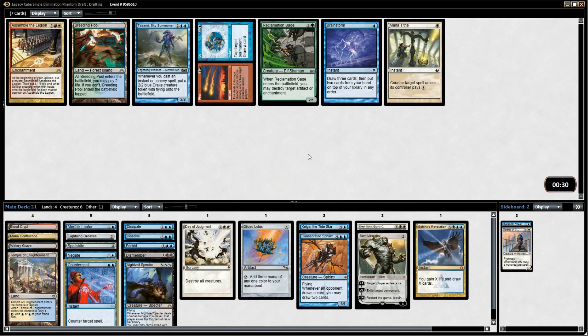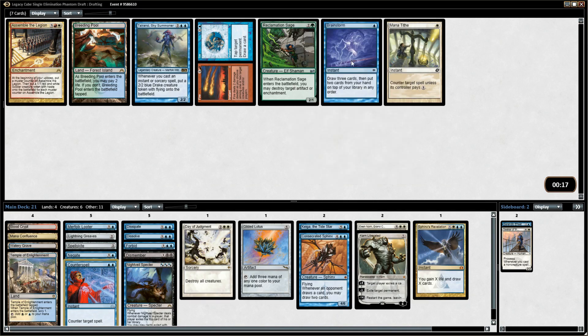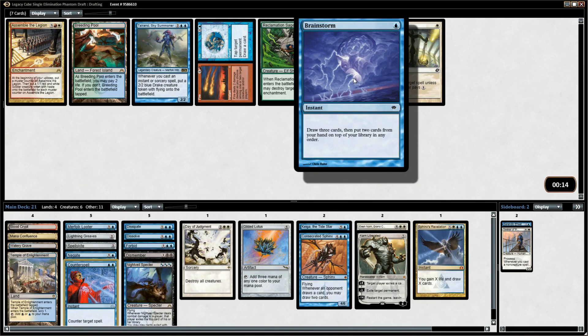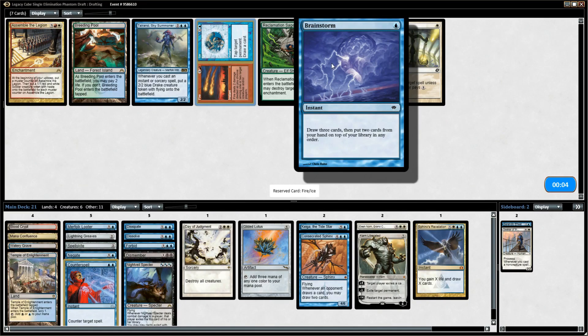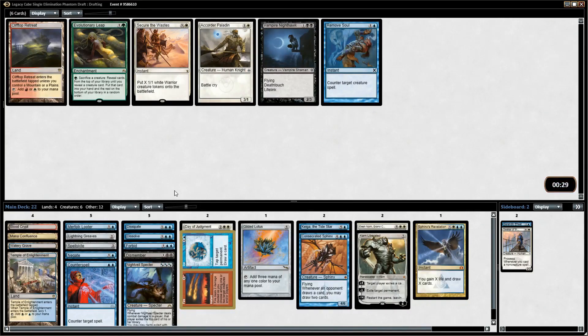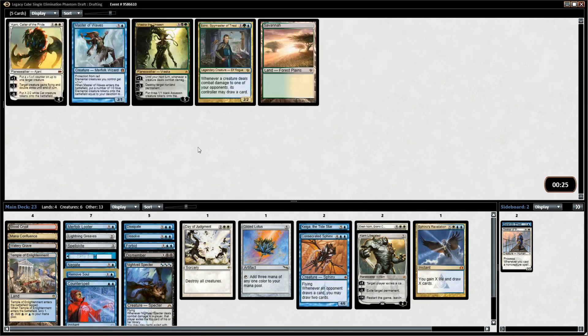Kind of sad that we passed on the Isochron Scepter now because we have Negate and Counterspell. Now this is an interesting moment to talk about Brainstorm. You might think — if you've played Legacy or Vintage — that Brainstorm is really strong, so why don't I want it? The problem is that in Vintage and Legacy you have shuffle effects, lots of fetch lands, and you can shuffle away the two cards you put back on top. I don't have fetch lands, so I can't do that. Brainstorm is just a lot worse without them. You need a bunch of fetch lands before it's good.